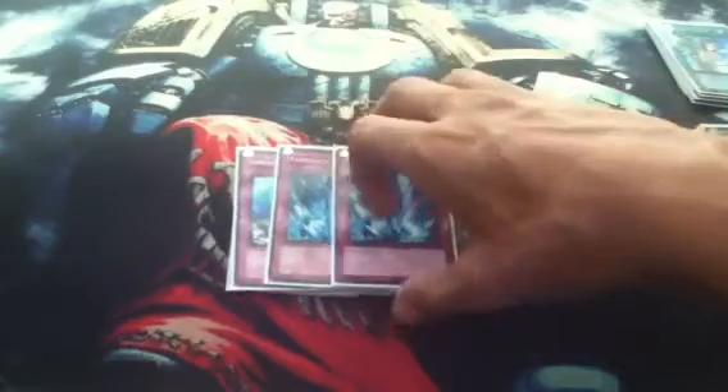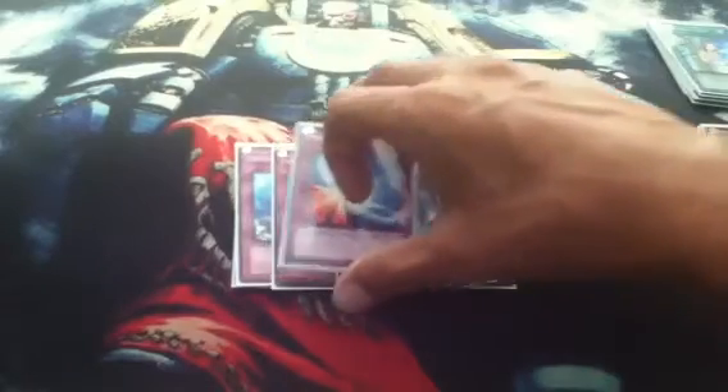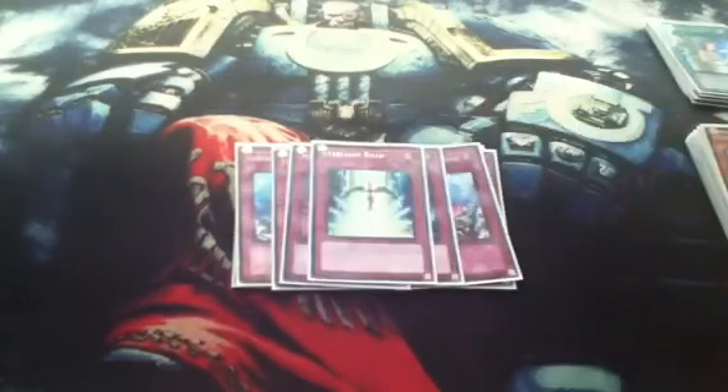Next we run two Torrential Tributes. If you need to get rid of a lot of monsters, or if your opponent tries to go for a big play, you can just Torrential all their monsters. Next we have one Mirror Force — in the next format we'll be running two, but for now it's one. And the last card is Starlight Road. You run so many back rows, you need at least one to protect your back row.